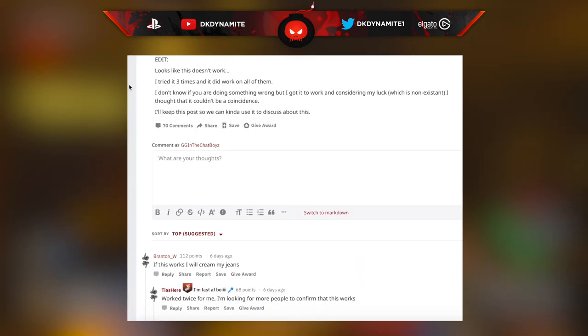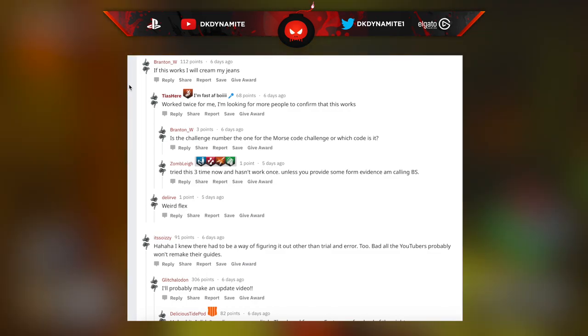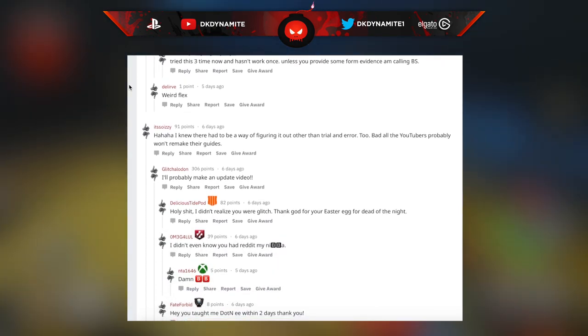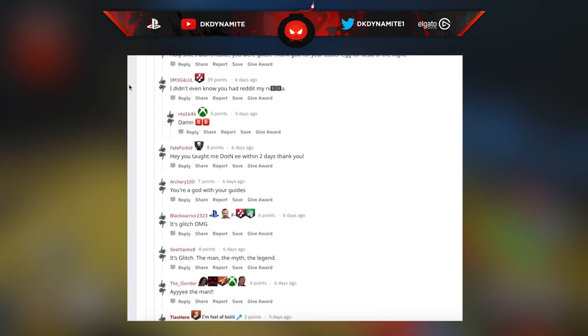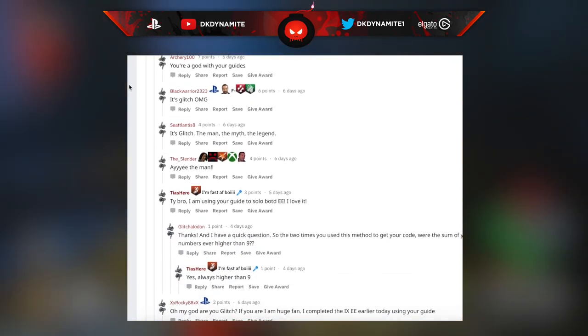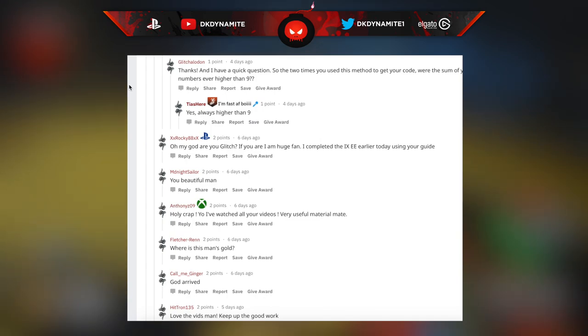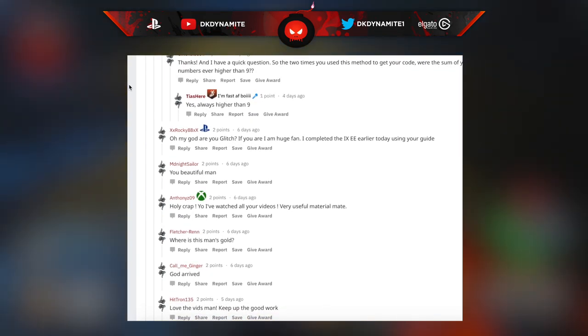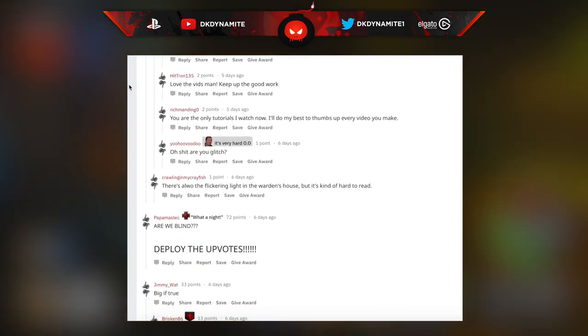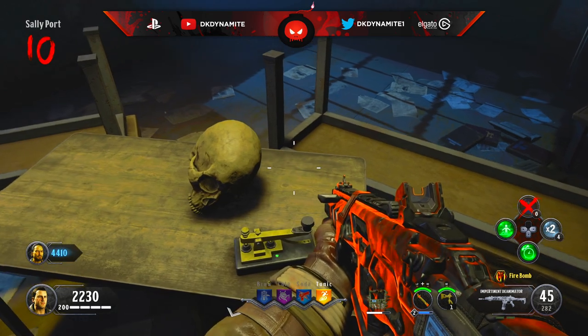I'll put a couple more clips on screen showing you how this doesn't work. But for those of you that do get the number 13 when you add up your three Cronorium numbers, we obviously do have the answer thanks to the Morse code translator site. The other numbers do not work when you enter them on the website — I'm not sure why that is. We are going to figure this out and determine what the correlation is between the Cronorium numbers and the actual output you have to enter in your game.